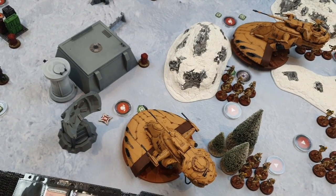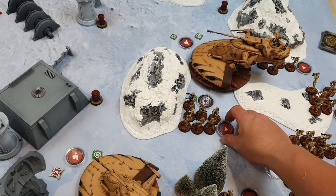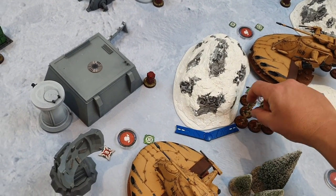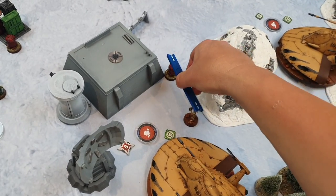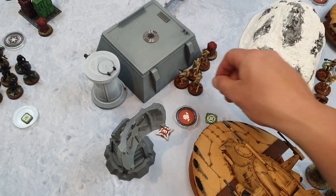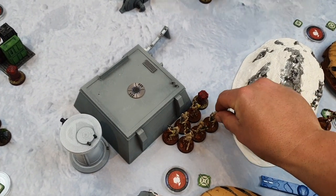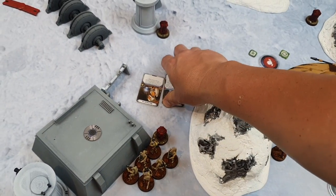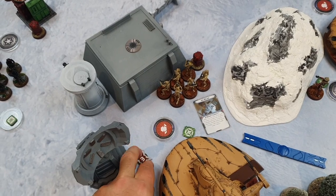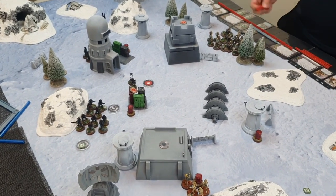I use Direct from the Tactical Droid to chain through to a B1 unit which takes a double move around the corner and draws from the supply deck. I take the Arc Welder and immediately use it to remove one wound from the damaged tank, dropping it from three wounds to two. Great pull.